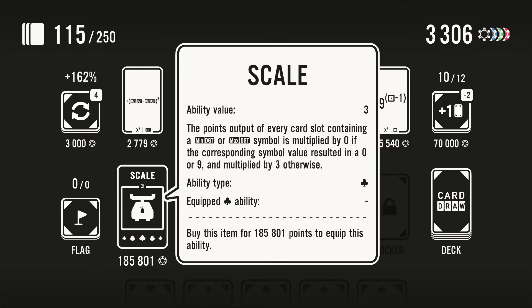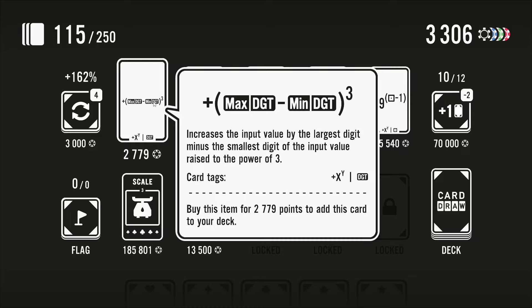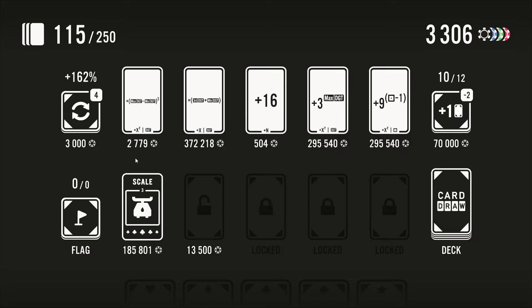Ability value: the points output of every card slot containing a minimum or maximum digit symbol is multiplied by zero if the corresponding symbol value resulted in a zero or nine, multiplied by three otherwise. Max digit minus min digit — so this one wants a lot of variance between the max and the min. If you have more digits you're more likely to have more of the variance. If you have one digit it should always be like one minus one equals zero, to the power of three. So if this was a six minus three, that's three to the three which is plus nine — pretty cheap but it's just a plus.